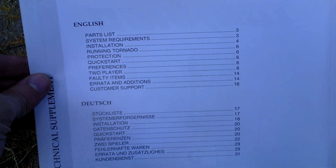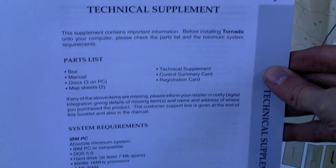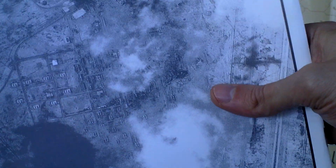Then we have a technical supplement for the original game in English and German. It has some technical info, installation setup, and system requirements — all that boring stuff. There are no pictures in here. So that's the technical supplement.